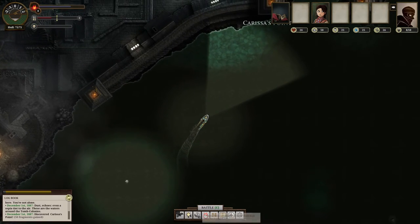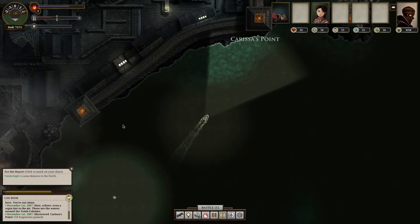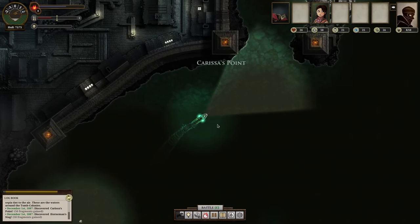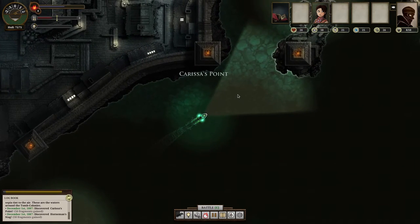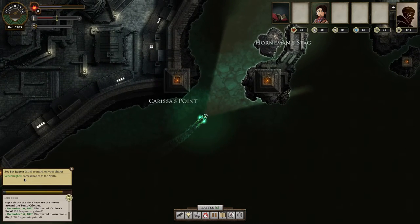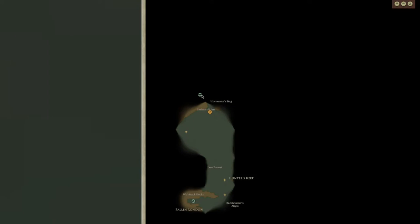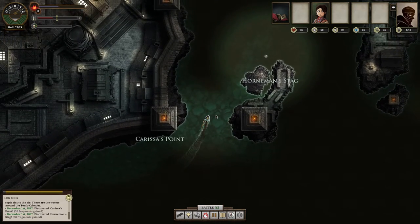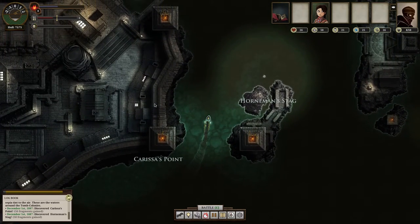The Z-bat — you throw him out and he finds any nearby areas and reports them down here. If he finds an area, you can click on it so that when you open up your chart, it puts a little icon and you can go there. I'm going to turn my lights off right now because I'm near a dock and it's just a waste of fuel.